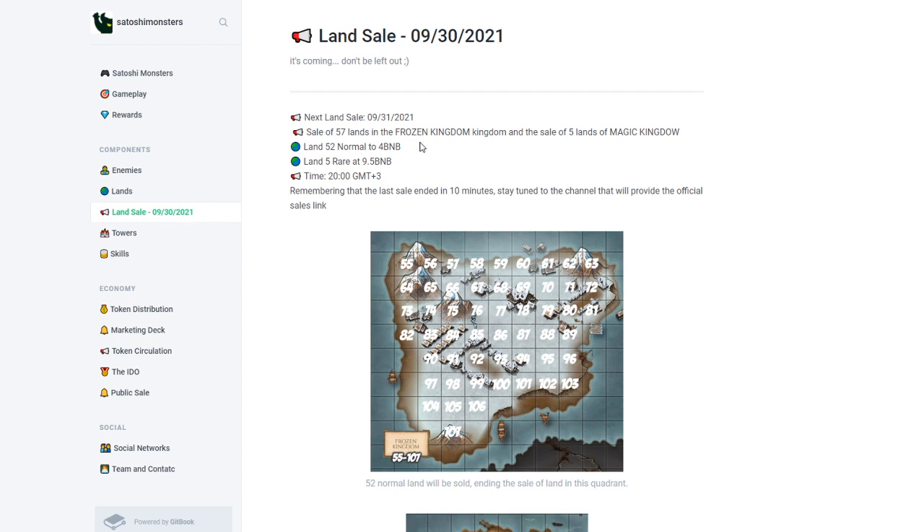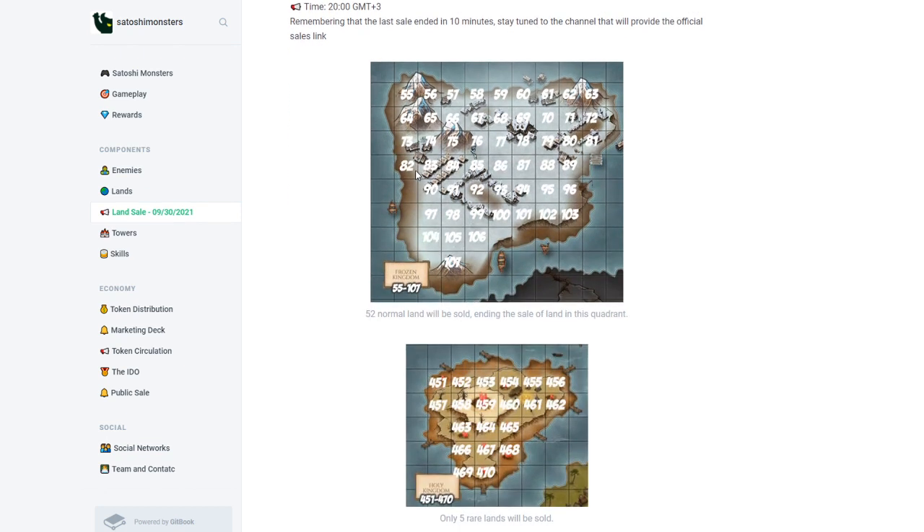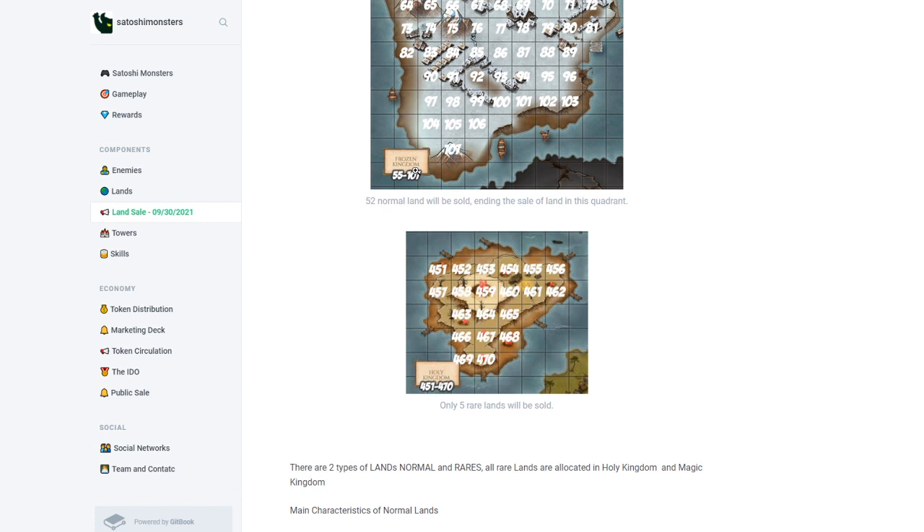The 52 normal lands are at 4 BNB, which is pretty expensive — around $1,400. The rare land is around $2,000–$3,000. They made these expensive because they want to limit ownership to serious buyers. This is a good strategy: starting at a high price, and I think there will be some sales and other promotions as well.